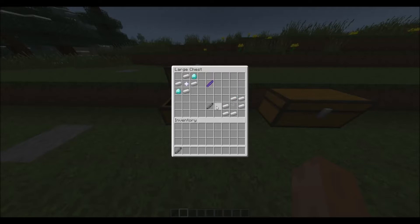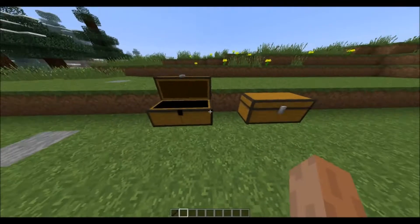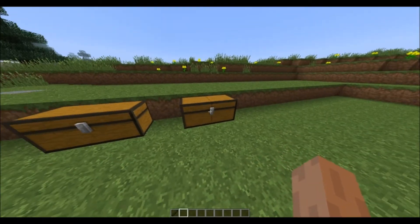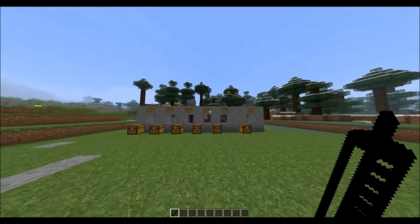To make an empty syringe, you just craft it exactly like this in the crafting table. We'll get back to the syringe in a moment. You need syringes filled from the mobs — it's basically a syringe full of mob sauce.